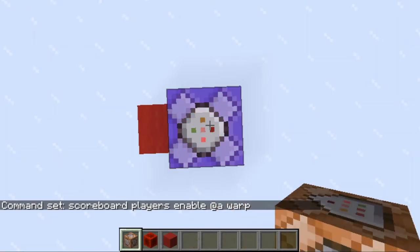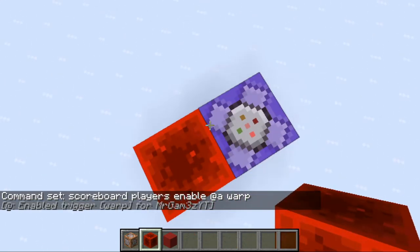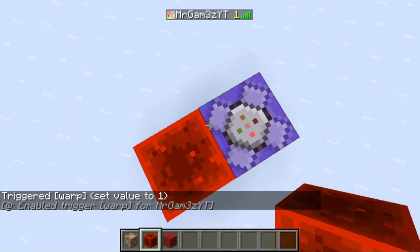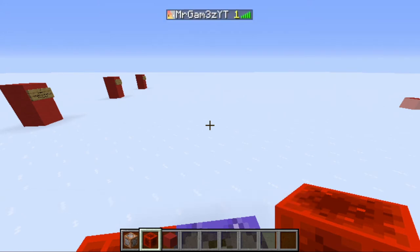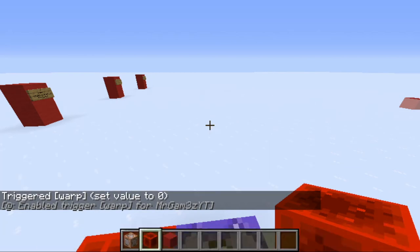Press done and get a block of redstone. Place it down next to the command block and you should see a message pop up in chat — this means the command is working fine. Now you can use slash trigger warp set 1. As you can see in the tab list it is now 1. To reset it, simply type slash trigger warp set 0 and it should be back to 0.